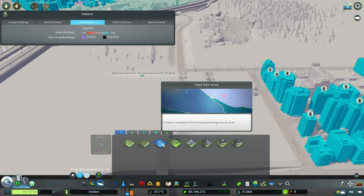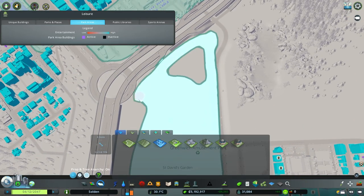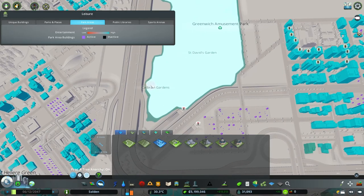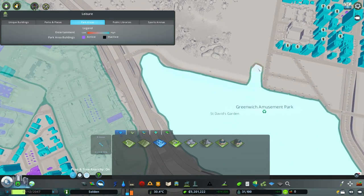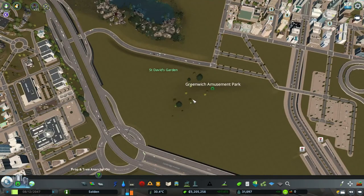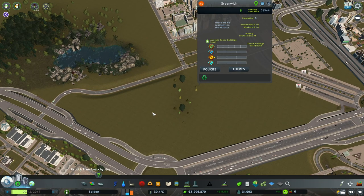Let's paint the park area. I'll use the smaller paintbrush. I did fetch some new assets from the workshop for the amusement park, so I'm excited to try placing those down. I'm going to expand it over here because I know I want something on the other side as well. Maybe a side entrance too. This area is called St. David's Green — the area can just be called Greenwich, and the amusement park can be called... the names disappeared!